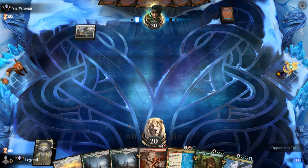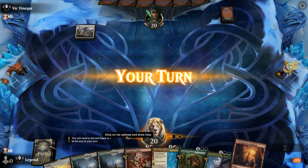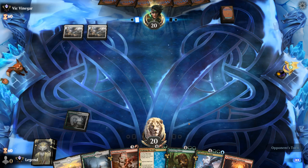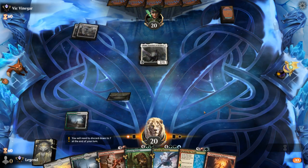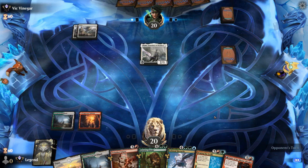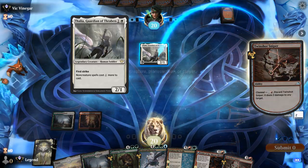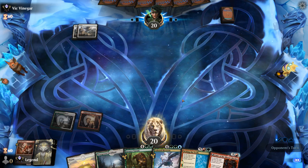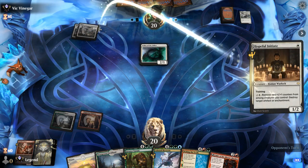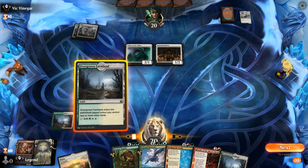We have our white mana sorted at least. If we're up against Mono White aggro we're going to have to find red mana pretty soon. We can at least Sniper on turn two now. Thalia is pretty effective against our strategy, although Channel gets around it at least, and Sniper is a nice answer. Thalia is going to attack for two — probably fine to kill it here.